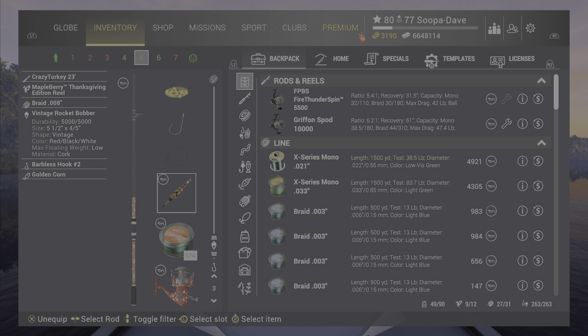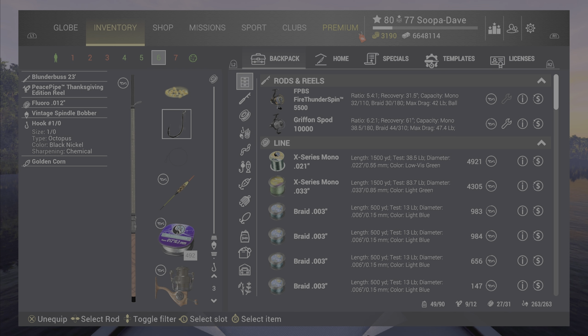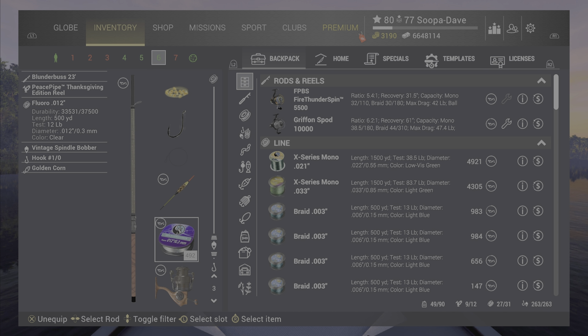The poles also come with some interesting bobbers alongside the bait. There's also a 13-pound Blunderbuss at 23 feet. Not bad poles for people starting out.